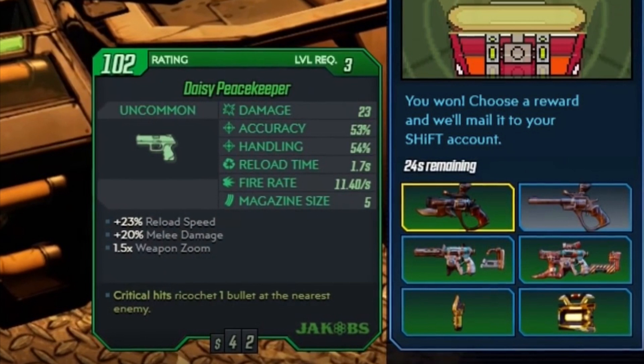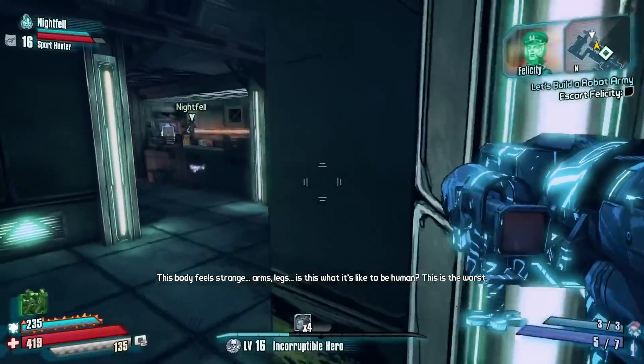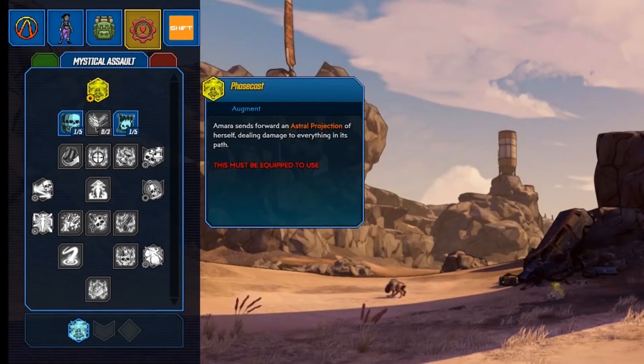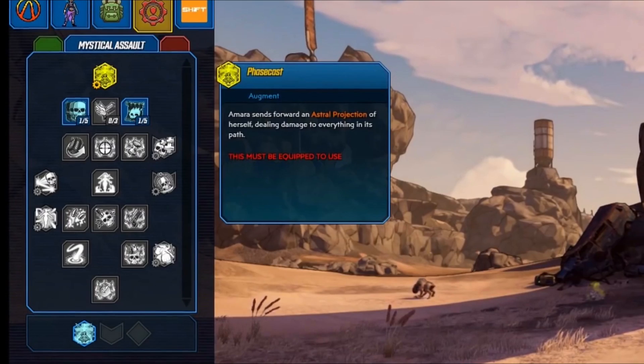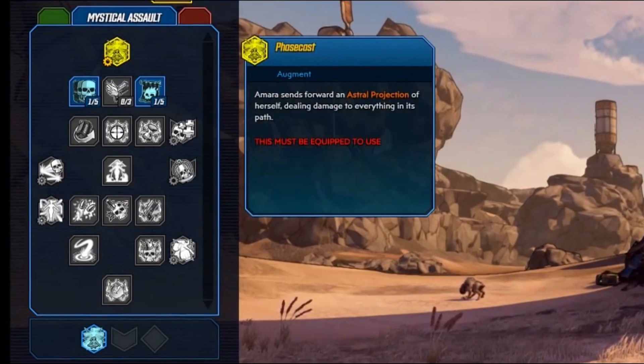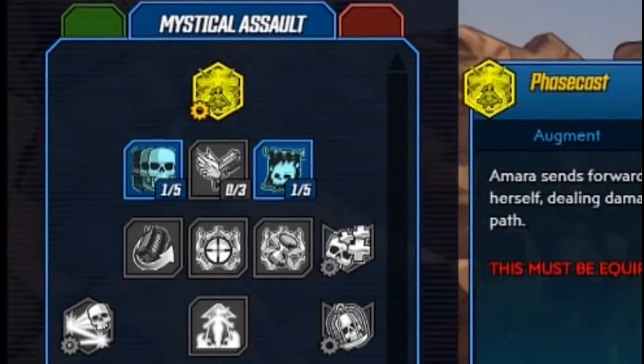Moving on from there, we actually got our first look at the skill trees in Borderlands 3 and some of the changes they're bringing. This is for the siren character this time around. We can see from the layout some of the differences. In terms of similarities, we have three different skill trees — this middle one is Mystical Assault, there's another green one to the side, and a red one to the right. For this middle tree, we have skills that you level up 1 out of 5, which is pretty standard. But there are other skills off to the side and at the very top that have gears beside them, and they seem to be separate from the normal 1-out-of-5 skills — those seem to be utility skills, skills that actually let you do something. Melee override skills from Borderlands 2 would likely be classified as these in Borderlands 3.